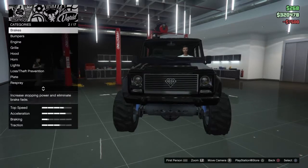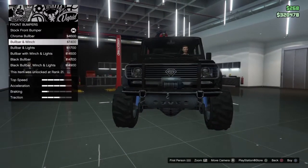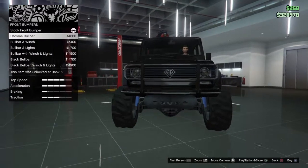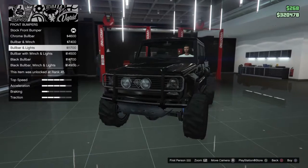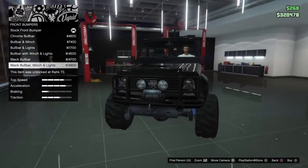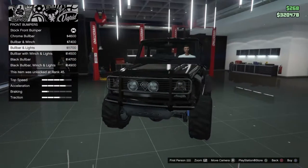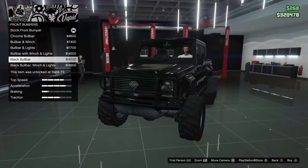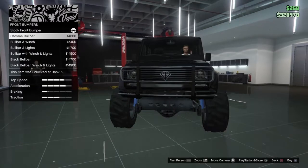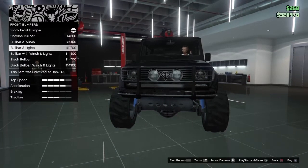Okay, I don't know what color I'm gonna go with, so let's start it up. Making decisions is stressful — I just want the bull bar with the lights, but in black.